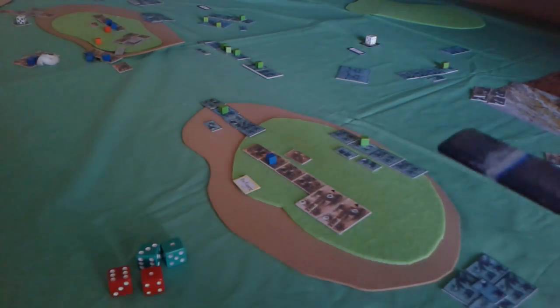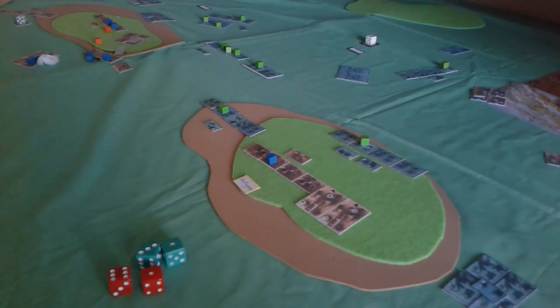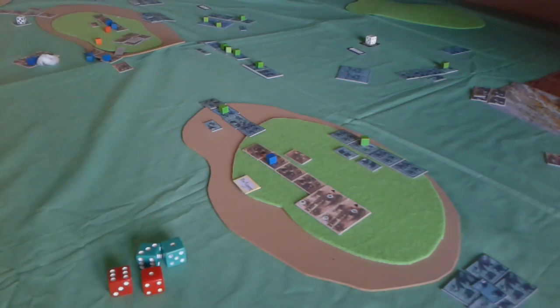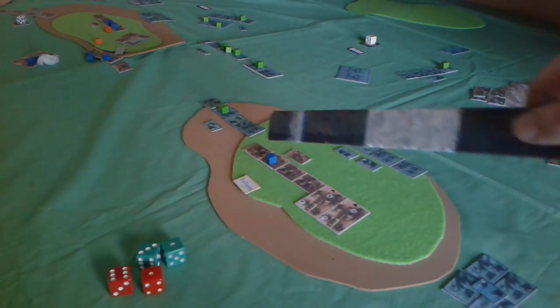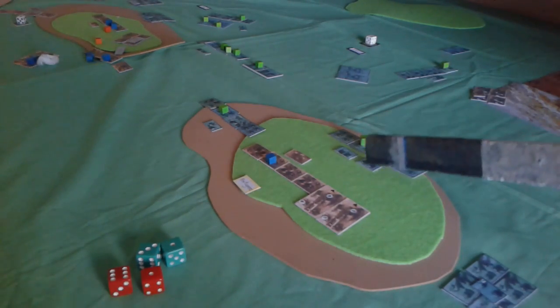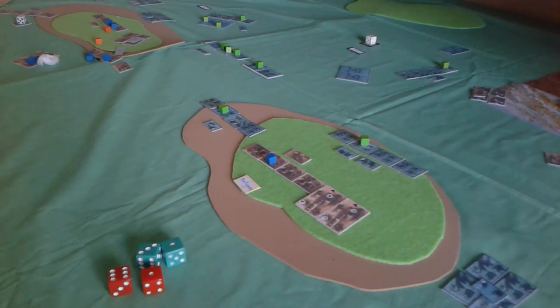For my miniatures tryouts, I don't have any miniatures, so I use cardboard cutouts — or in fact cardboard chips here. You can see these ones representing artillery, line formation, skirmishers, a commander, and so forth.